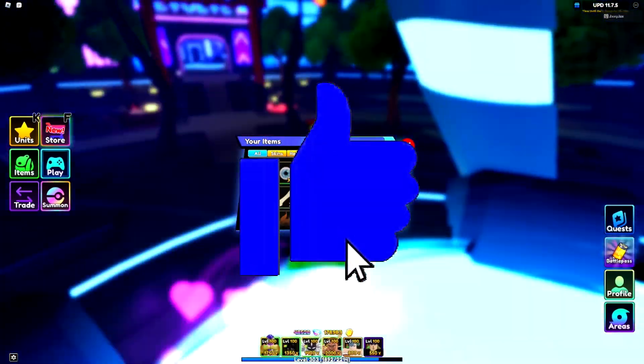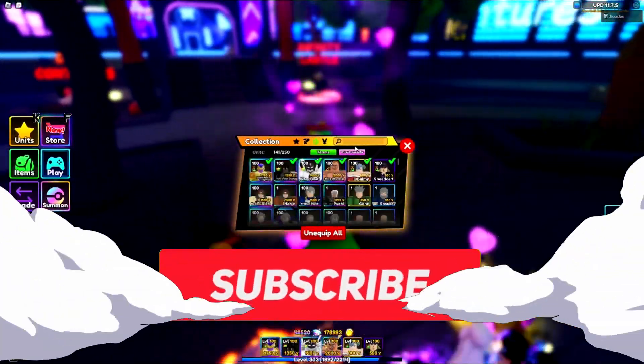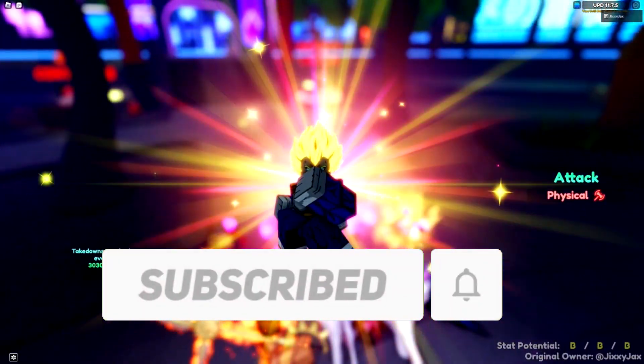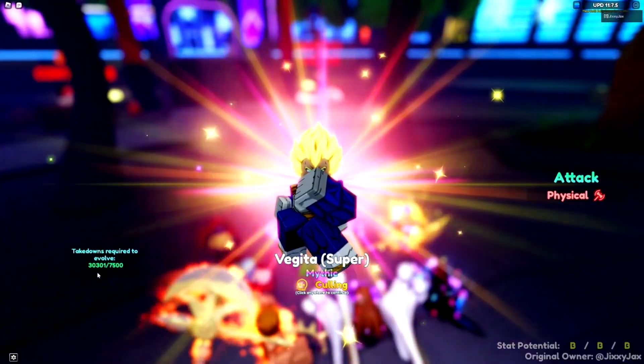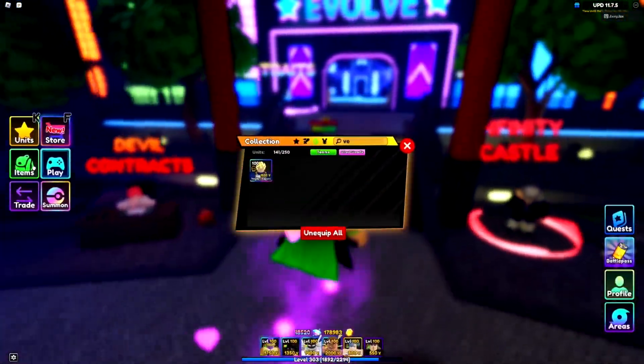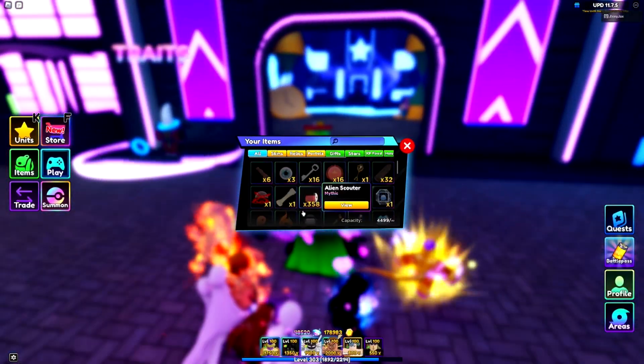I'm finally taking the time to do this - we're going to evolve Vegeta. I've had the kills for a couple days but just haven't recorded yet. I'm a little overkill at 30,000 kills when you only need 7,500. I also have all the evolution items, which are the alien scouters.